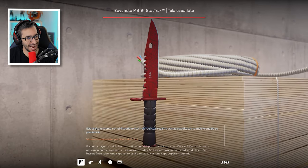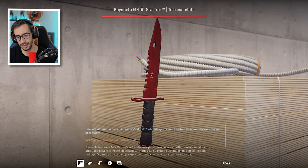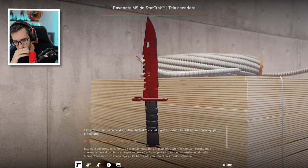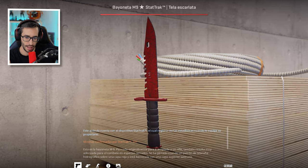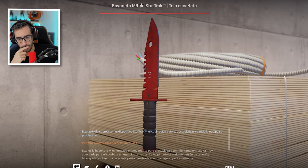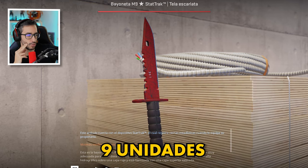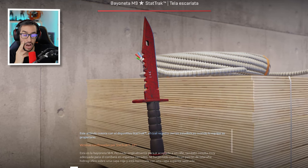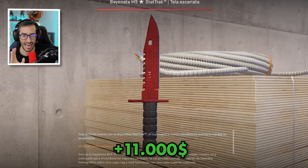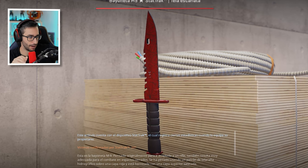Then we have the M9 Bayonet Green Web StatTrak Factory New. This knife is one of the most coveted, especially among old-school collectors. It's very difficult to obtain Factory New — the float range goes from 6 to 7%, and imagine that with StatTrak. Only 9 units exist in the entire world and the last sale was for over $11,000.